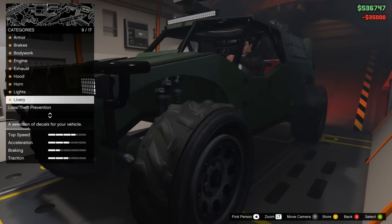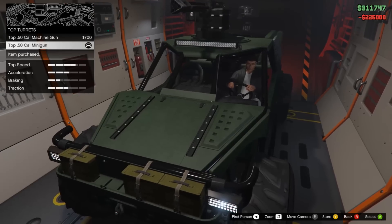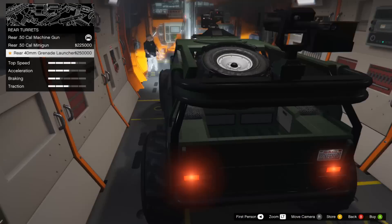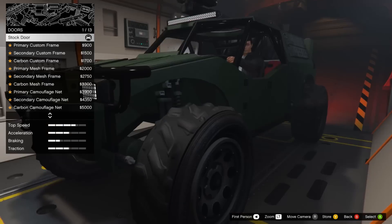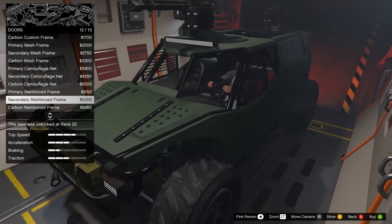Customization options allow you to upgrade the front machine gun with a minigun and the rear machine gun with either a minigun or a grenade launcher. I personally chose to have the rear mounted minigun, mainly because I'm not really a fan of grenade launchers.